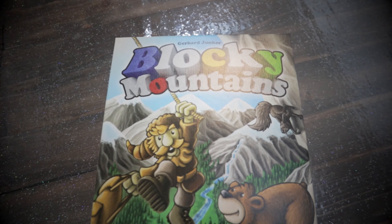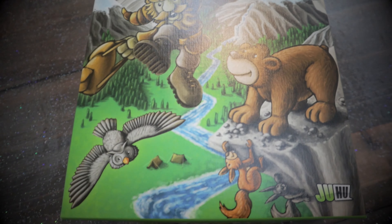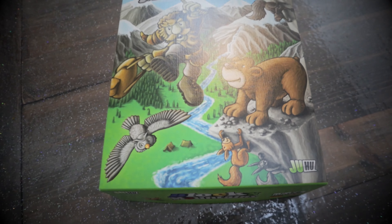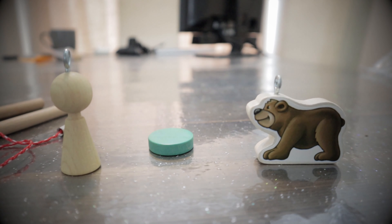Number 8 on this list is a wooden dexterity game called Blocky Mountains, and it's one of our favorite dexterity games. You've got lots of different blocks and a book that tells you how to set up the course. There's an explorer with a backpack of provisions, a grizzly bear, and ropes and hooks that you need to drag, lift, or drop to negotiate the courses successfully. It plays up to seven players astonishingly, and it sort of flew under the radar when it was released.